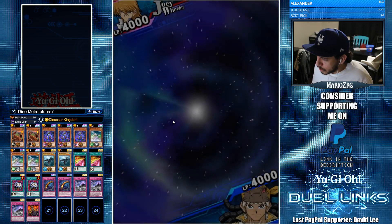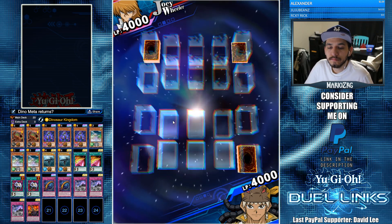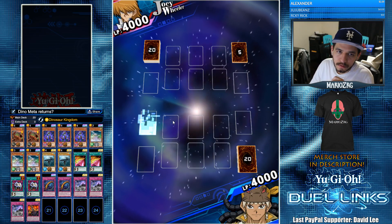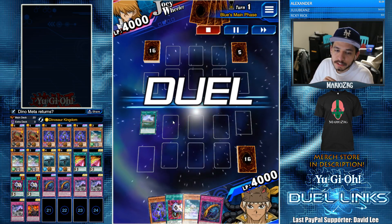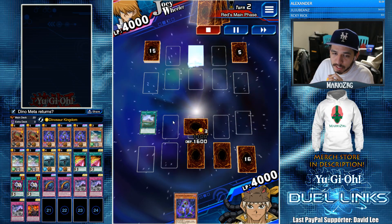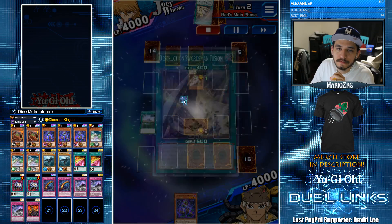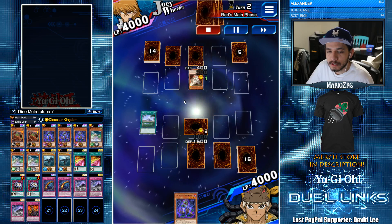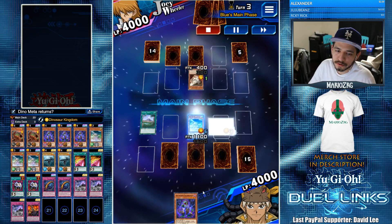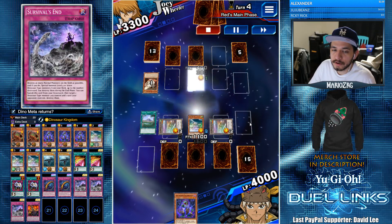Here we're going up against Joey Wheeler. This time we're going first and we have a Hamstrat but not Survival's End, so this will still help us to not get OTK'd. We're going up against Buster Blader, which does suck because obviously if he turns your dinosaurs into dragons you can't use Survival's End from the graveyard.